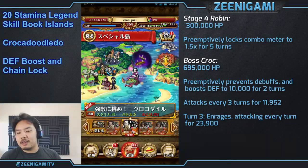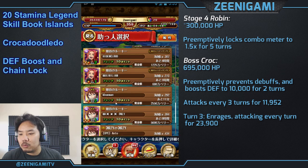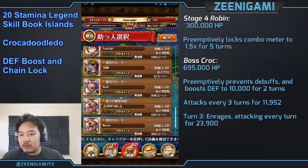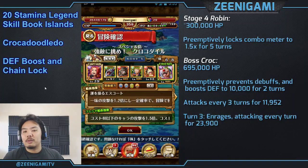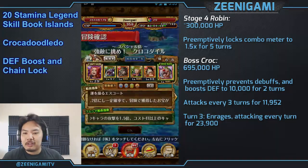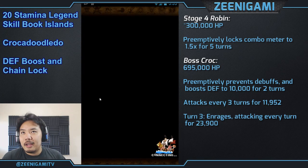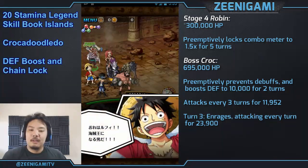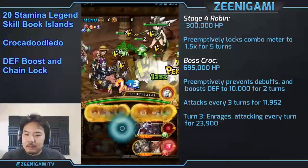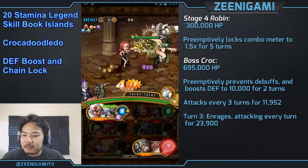Against Krokodile. Krok is a dex character. Round four on Krok will be versus Robin. Robin will set your combo meter to 2.5, so don't use a Rayleigh team. We're going to be using Bakura Buggy with our two favorite characters for these islands: Hadridan and Moria. Krok will boost his defense to 10,000 for two turns.